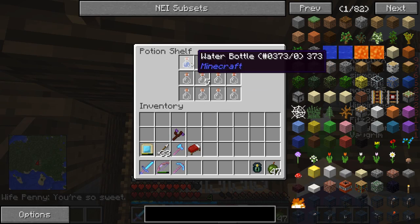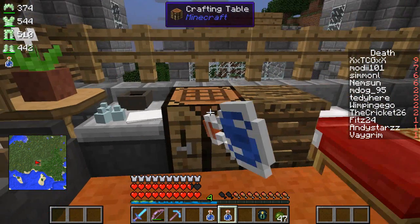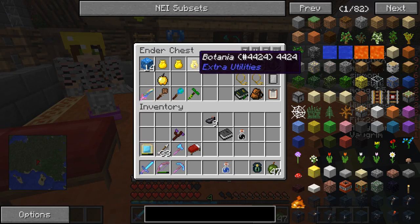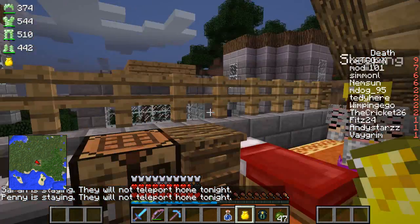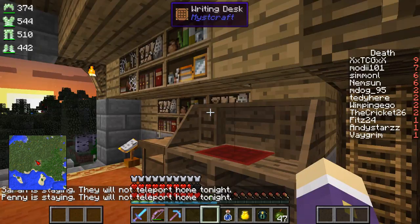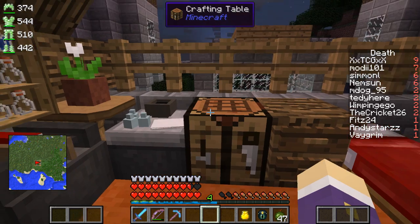First things first, we're going to take water bottles and ink — which I keep in my bedside cabinet of course — and we're going to make ink vials. Two ink sacks and a water bottle makes an ink vial — that's the official recipe. I want to test something from my Botania lot just to see if the black dye will make the ink as well. It does — so that's awesome. I don't need an ink farm after all; I just need a Botania flower farm, which I've already got.